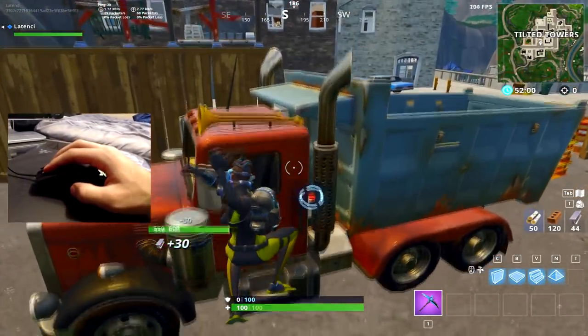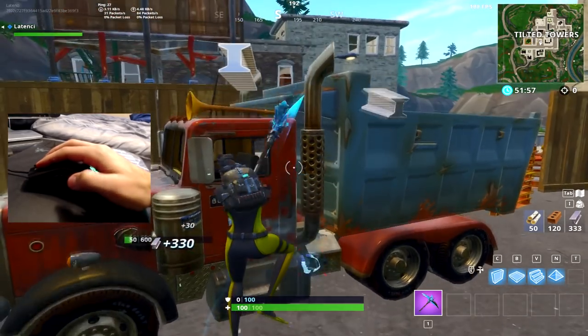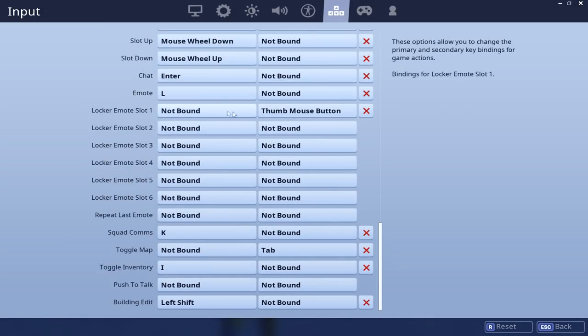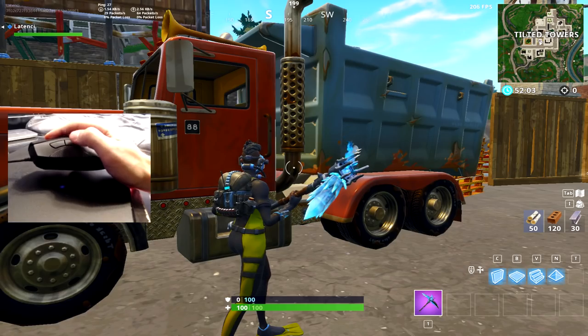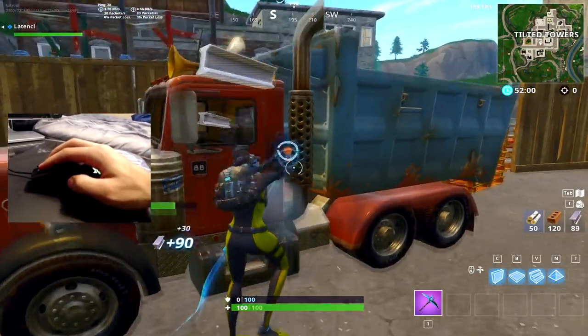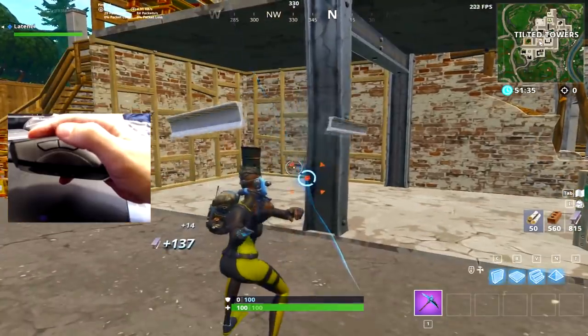A lot of people have been asking me how to fast farm ever since it got passed again, so I'm gonna show you guys my way of doing it. I have my jump key and my locker emote slot one key binded to the same button. You need to bind those two together and bind it to anything besides your right click. Then just hold left click and tap the button whenever you're done swinging, and you should be able to fast farm just like this.